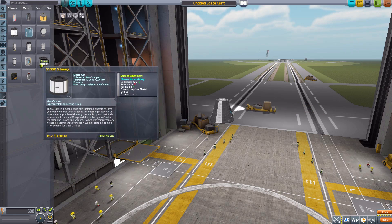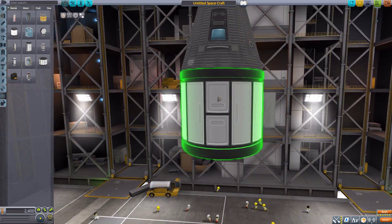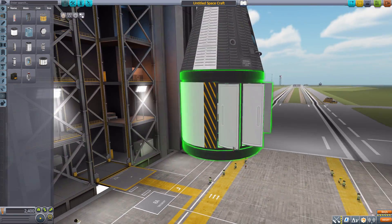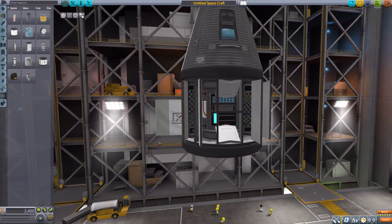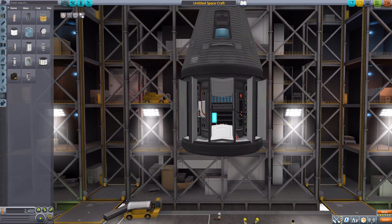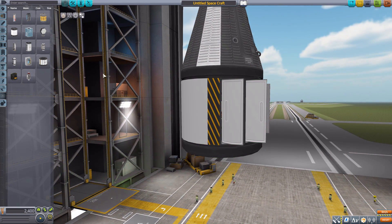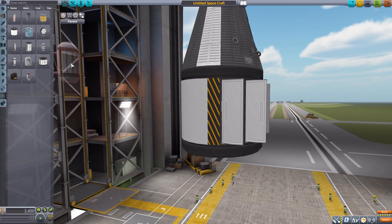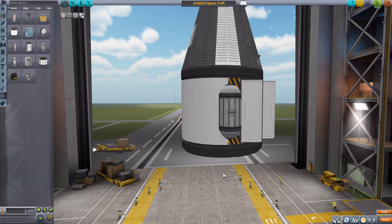Let's head to the science tab and grab the in-game Science Jr. for comparison's sake. It's a wonderful experiment that we've all used thousands of times because it works well, but it's kind of big, kind of bulky, and has some limitations because of that. Well, that's what this mod looks to rectify with the much smaller MSP 3000 material science pod.